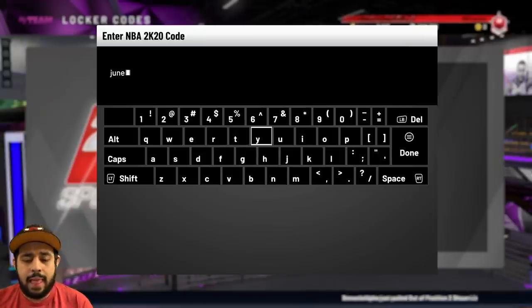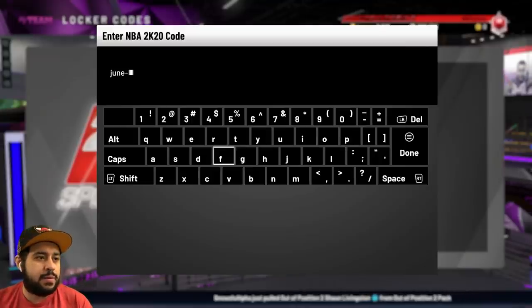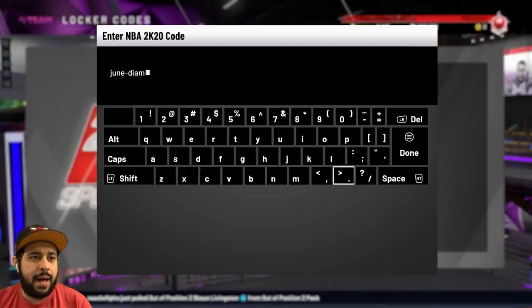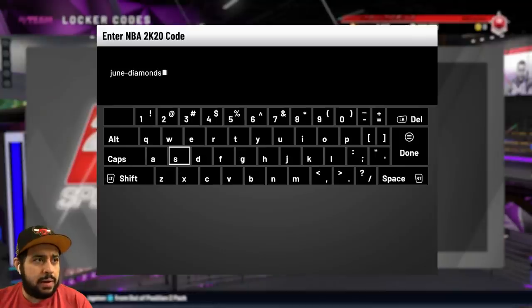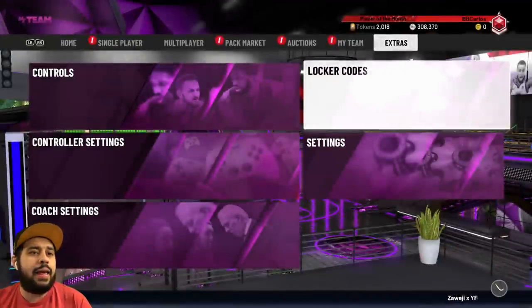That's the first Locker Code. We got ourselves another one — this one's gonna be another June Locker Code. We're gonna put it in. Oh, this one's actually very simple — it's just 'June' and then 'diamonds.' I believe this one's gonna give you the diamond consumable pack, which is really good. You can walk away with a shoe, a contract, and easy guaranteed MT.